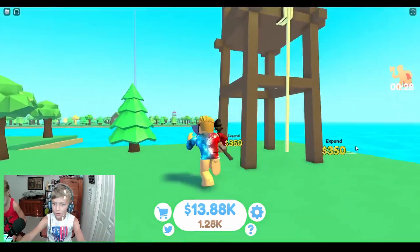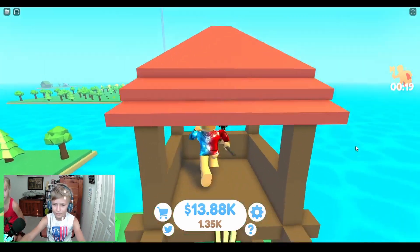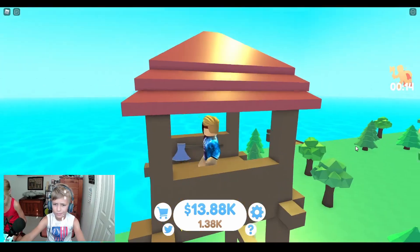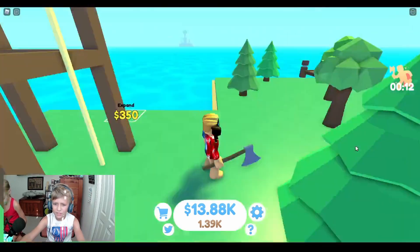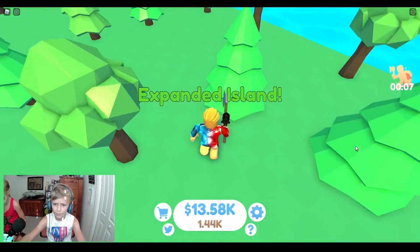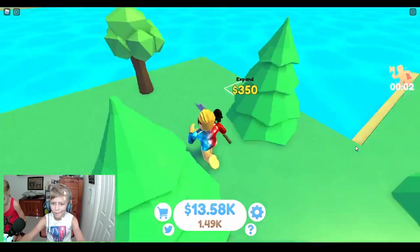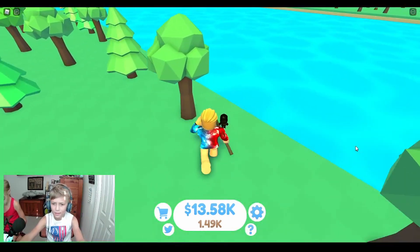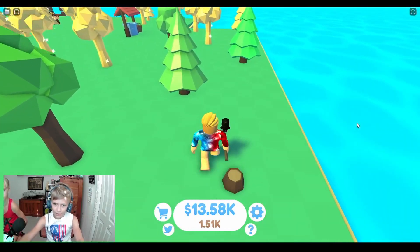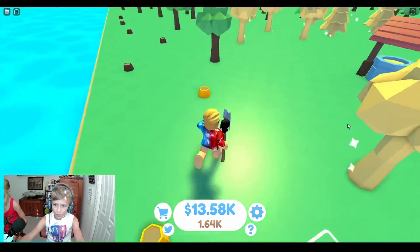That was weird — 300. Whoa, what is this coming up? A little scouting tower where you can see how your workers are doing. I just don't understand it completely. Okay, interesting. Now I'm gonna get more land — 400.